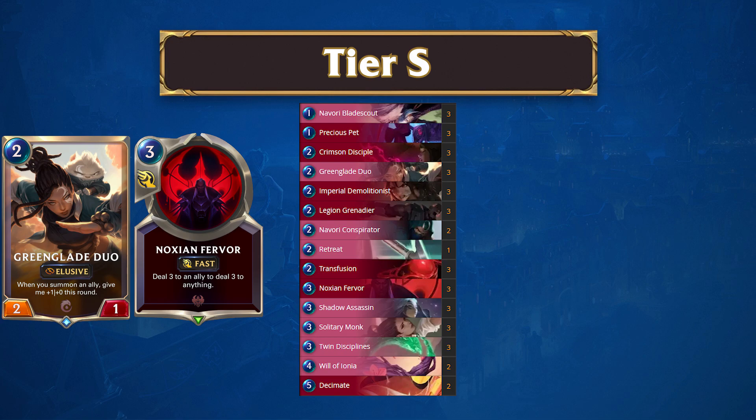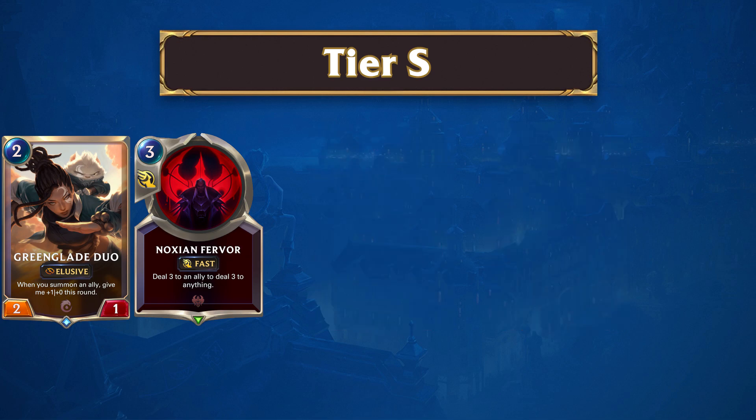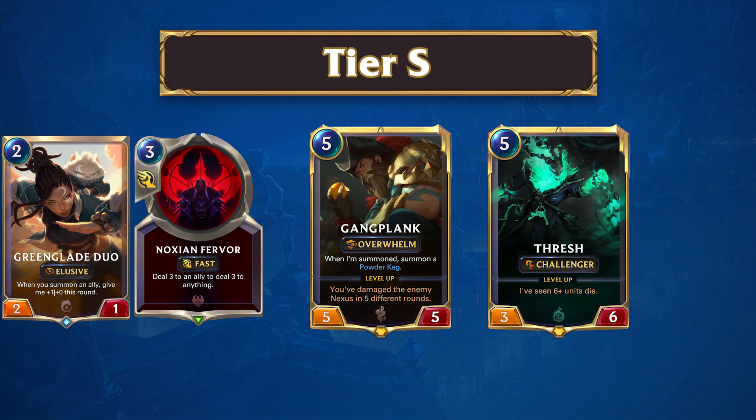We expect it to fall off slightly in a few days, but for now this is the archetype to play. If you take a look at the matchup chart, you're going to see a lot of favorable matchups right now. In fact, this archetype doesn't have an unfavorable matchup in Tier S to Tier 2. The lowest win rate it has against a Tier 2 or higher deck is against Freljord Ezreal, coming in at a 50% matchup. If you're looking to counter this archetype currently, our experts suggest GP Thresh, as it seems to do fairly well, although more testing will be needed before we can safely recommend it.